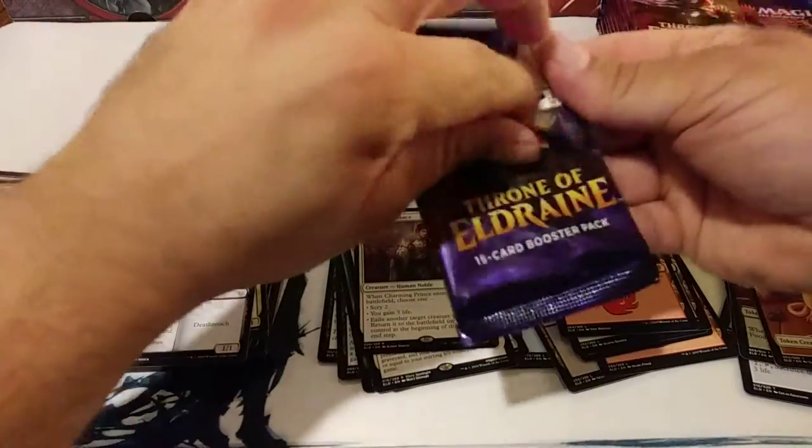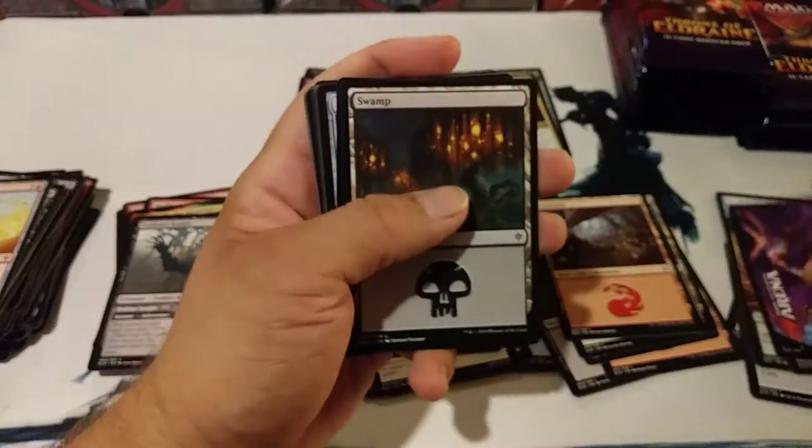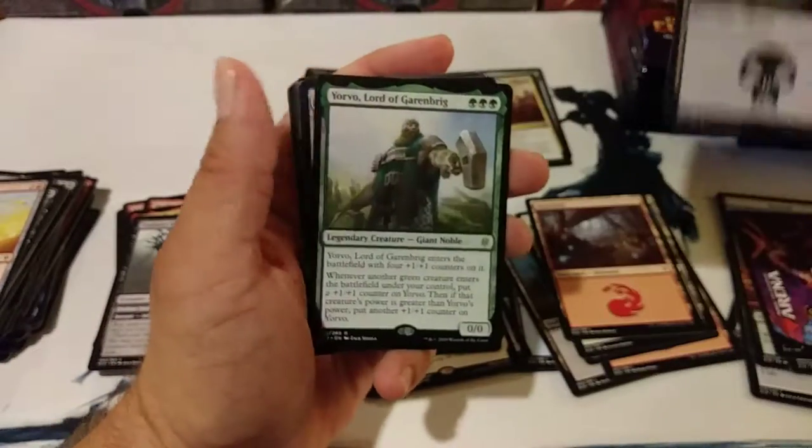These pull tabs — these backs are tough sometimes. I just can't get them to open up. Swamp, Swamp. Oh, Yorvo. That's not bad. He's alright, he's decent.